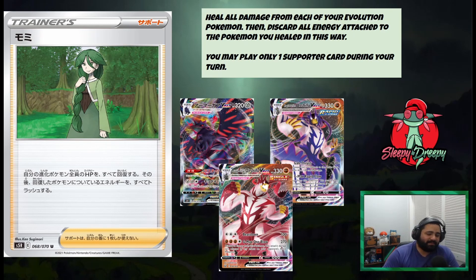Corviknight VMAX has been doing well in Japan with the variant using Bronzong, Cheryl, and Corviknight. Basically, since you move energy off first with Bronzong and then heal the Corviknight, you can move the energy back so it can attack fully healed. Same thing with Urshifus — for Rapid Strike Urshifu you can just heal, then attach, and then use Gale Thrust, which does a decent amount of damage. Same thing with Single Strike Urshifu — you might do a GMAX One Blow, get smacked next turn, heal, then somehow power back up the Single Strike Urshifu with Houndoom. This card is definitely going to see play — being able to completely heal your VMAXs just seems a little bit broken.